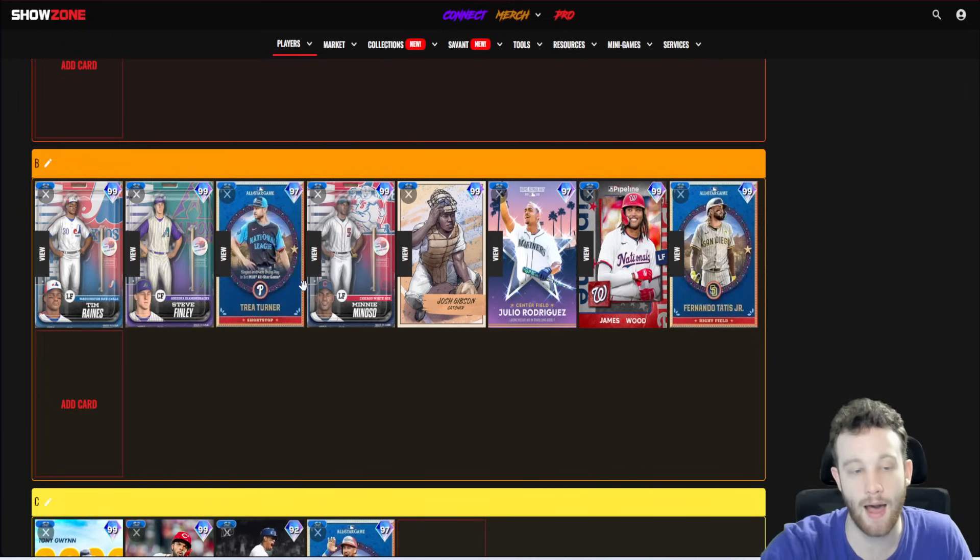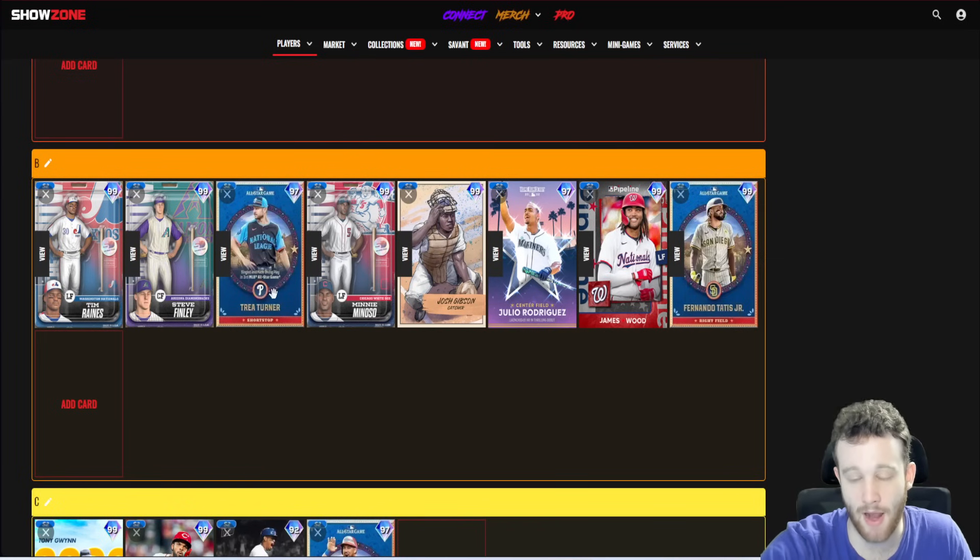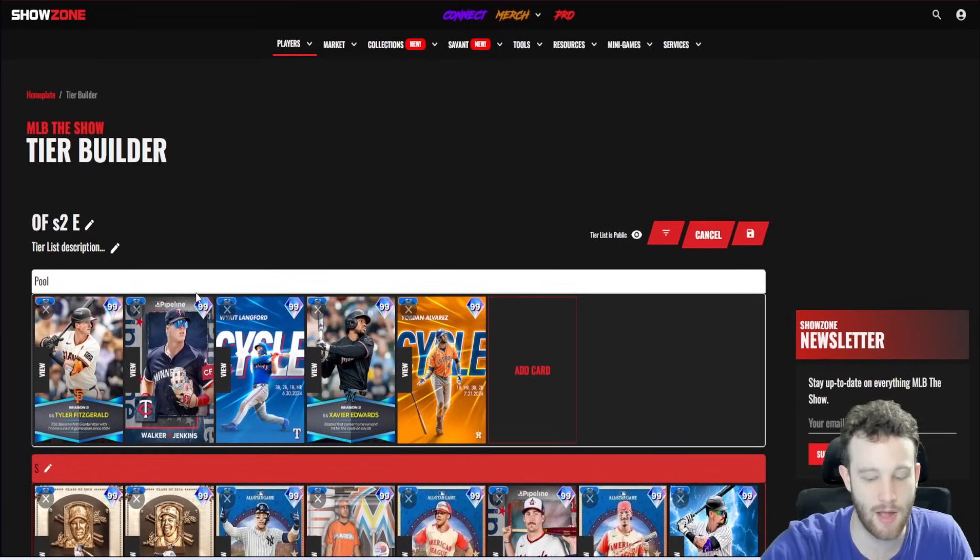Trey Turner is similar to Tim Raines and Mini Minoso — he just has an unreal swing. This Trey doesn't have any awesome quirks, which is a downside, but the swing is awesome and he's going to play better than his power stats suggest. He's a righty, and I'd rather have a permanent righty than a permanent lefty — that's just how I am.